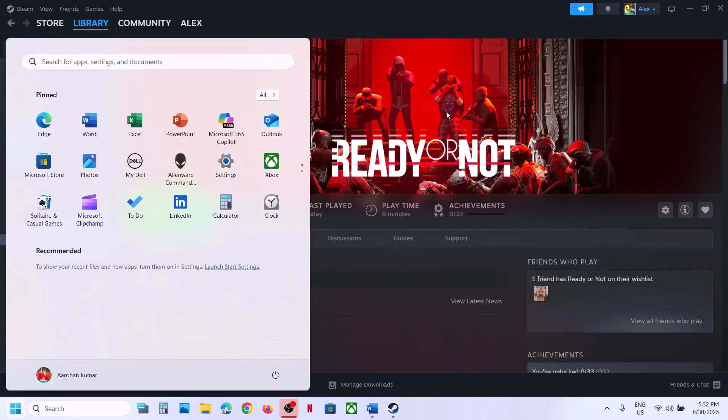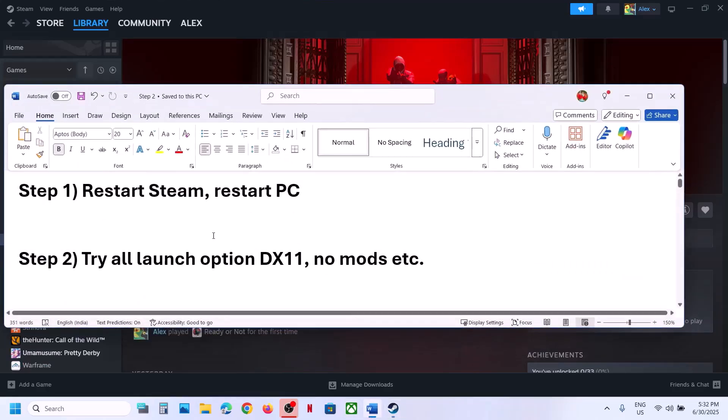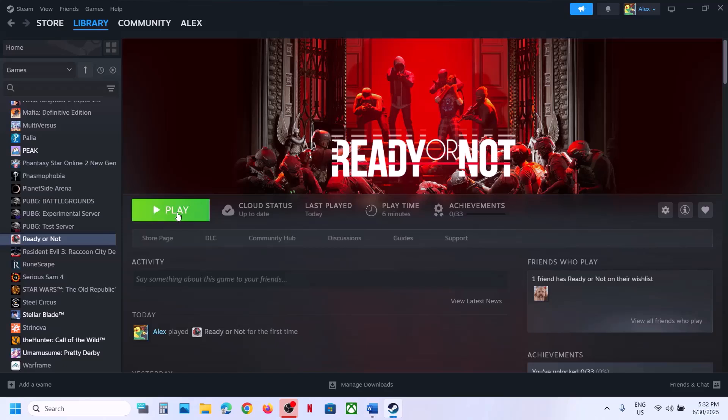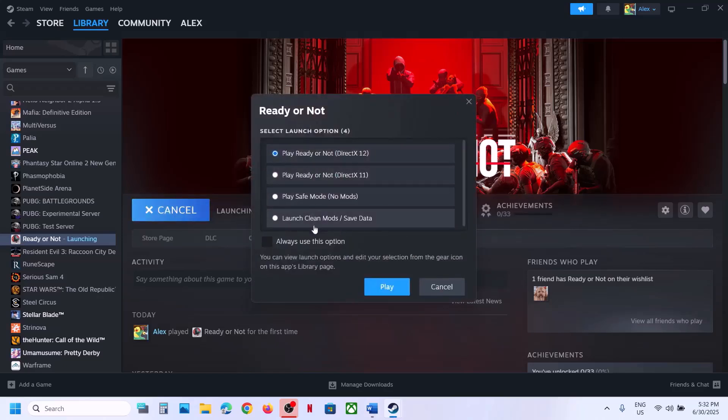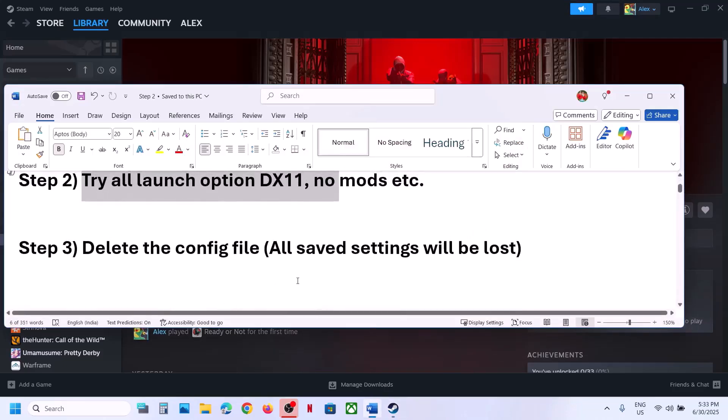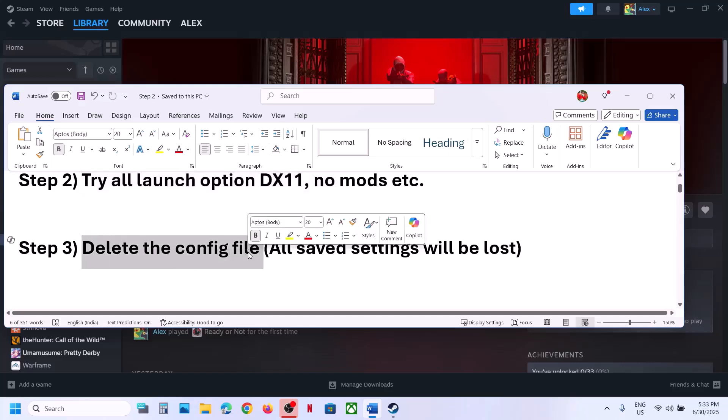Once after the system restart, launch the game. The next step is to try all launch options. When you launch the game it gives you these options, so you can try 'Play Ready or Not DirectX 11', you can try 'Play Safe Mode No Mods', you can try 'Launch Clean Mods Save Data', and you can even try DirectX 12. Try all the options one by one and check which one is working for you.